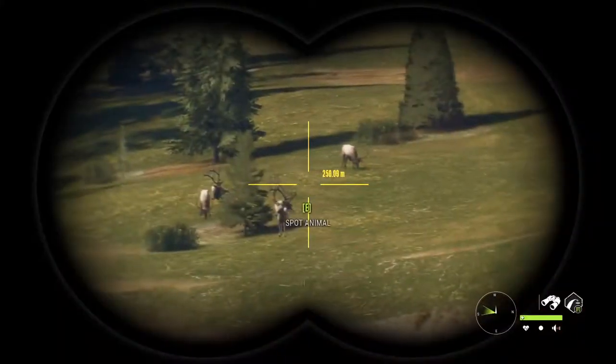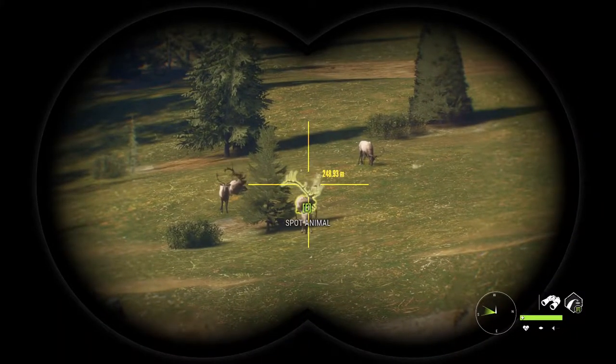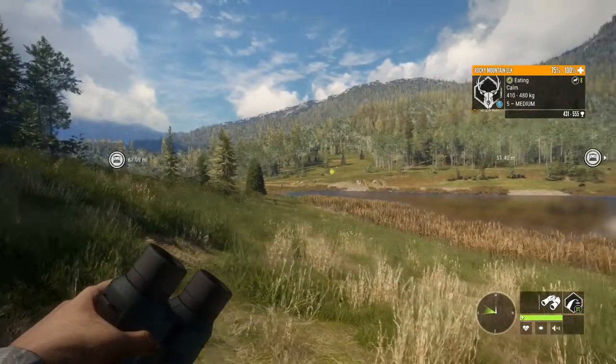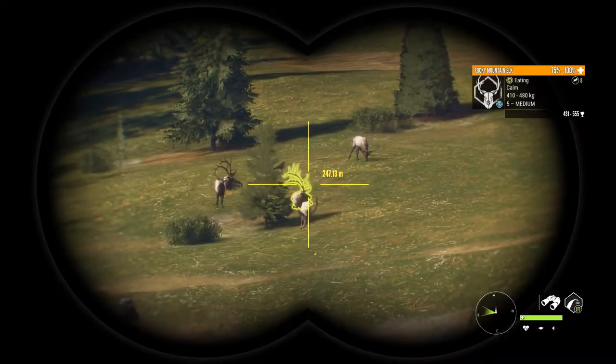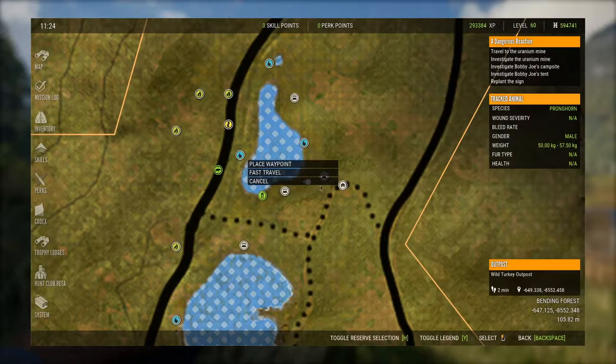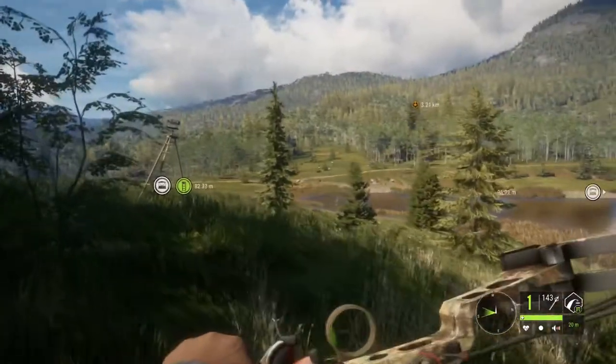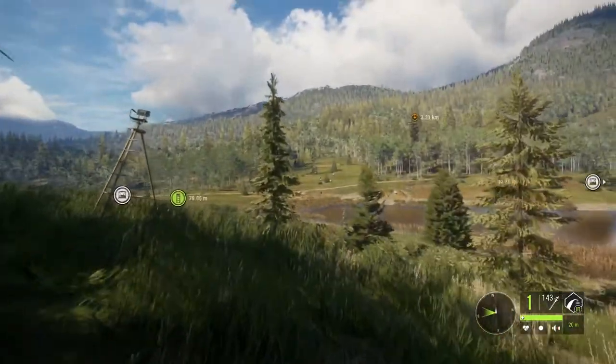Let's take this guy then. I did take the last diamond elk with the longbow, so let's get this guy with the compound bow. I'm gonna go and equip that and then I'll sneak up on this guy. I now have the compound bow on me, so let's try and sneak up on him.